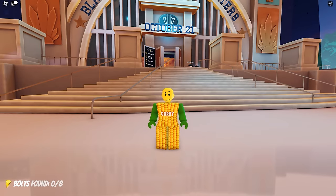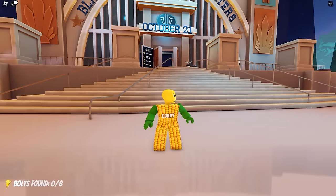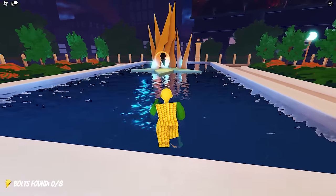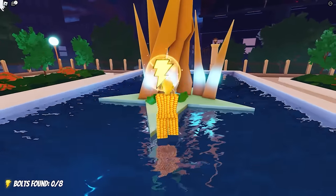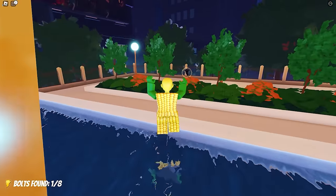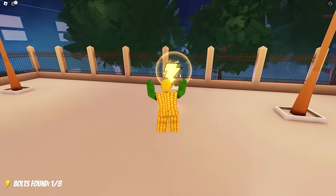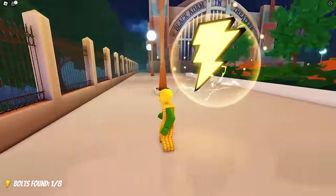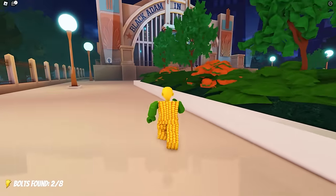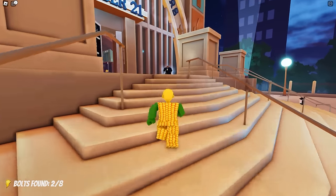To get this free UGC item, all you need to do is collect the eight bolts around the map. It's super easy. Follow where I go. The first one is here. Let's go ahead and get it. The next bolt is here on the side. There are four bolts located outside of this map, and the next four can be found inside.